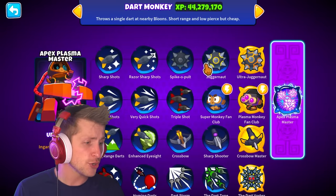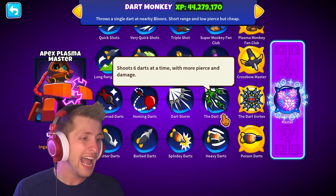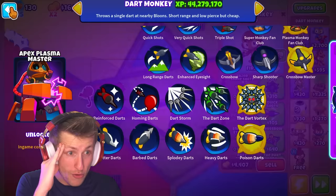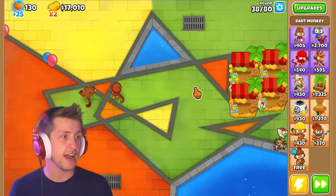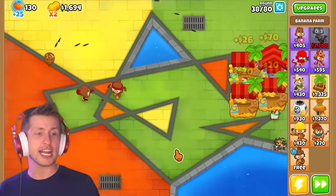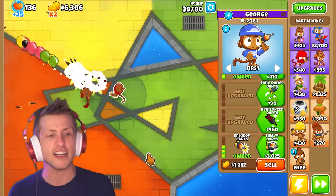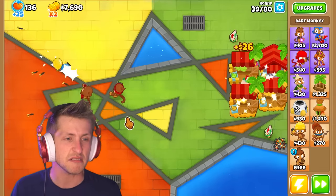If you have Ultra Juggernaut shooting at the rate of a Crossbow Master, like six at a time with homing darts and exploding, there's no way my computer would survive that. Literally zero chance that my computer would get out of that situation alive. My computer's giving me an evil eye right now — it's like, don't do it, Tootie.